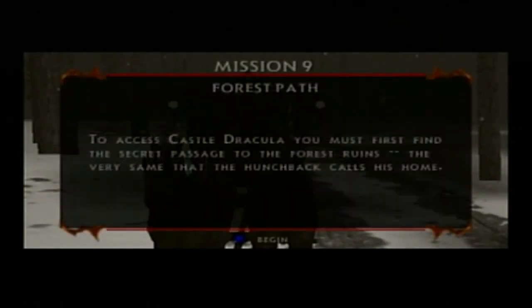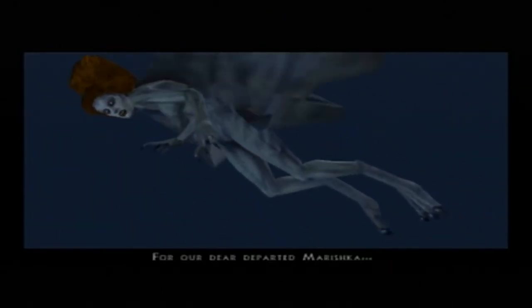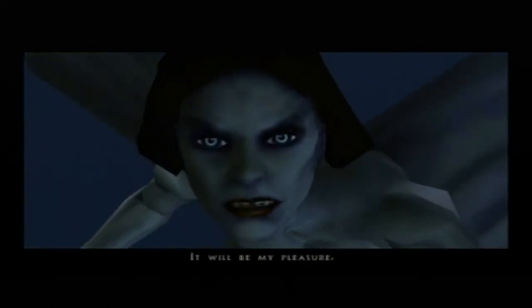To access Castle Dracula, you must first find the secret passage to the forest ruins — the very same that the hunchback calls his home. Why don't you blow them a little kiss for our dear departed Mariska? It will be my pleasure.